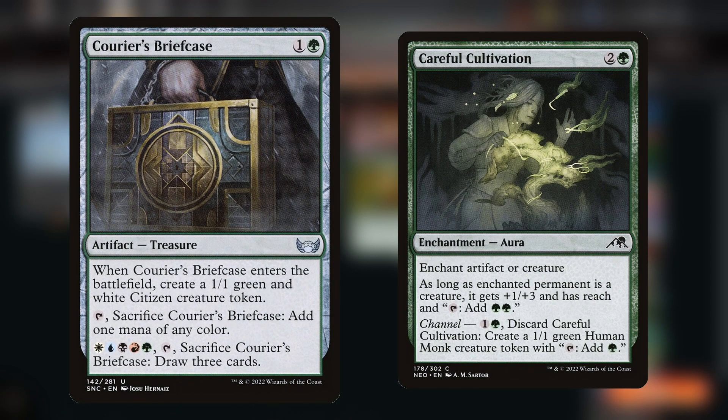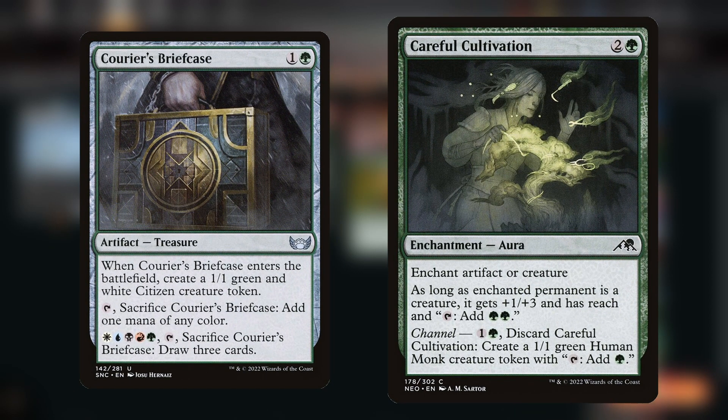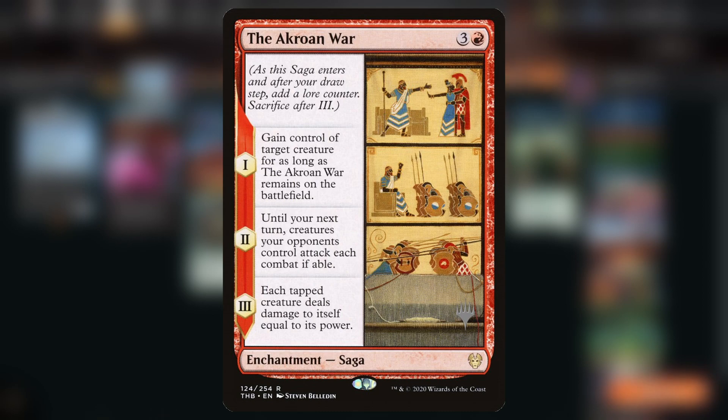Courier's Briefcase lets you sacrifice itself — not only does it create a 1/1, you can sacrifice it to add 1 mana of any color. And Careful Cultivation, if you channel it, lets you create a 1/1 green human token with the ability to add 1 mana, so you can ramp into getting Transmogrify down on turn 3. One other card that's pretty sick in the deck is The Akron's War — it doesn't technically create a creature, but you can steal a card with it, and later sacrifice it to Transmogrify or Luka to bring out the Titan of the Industry.